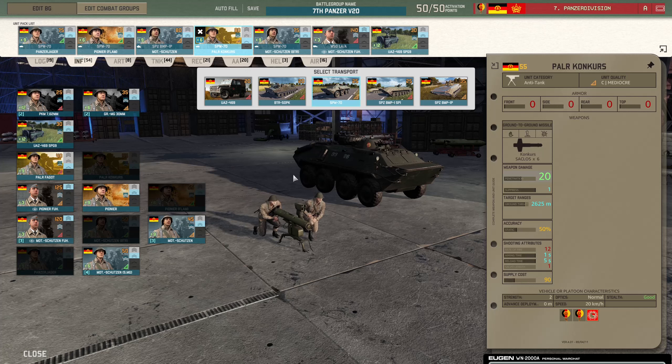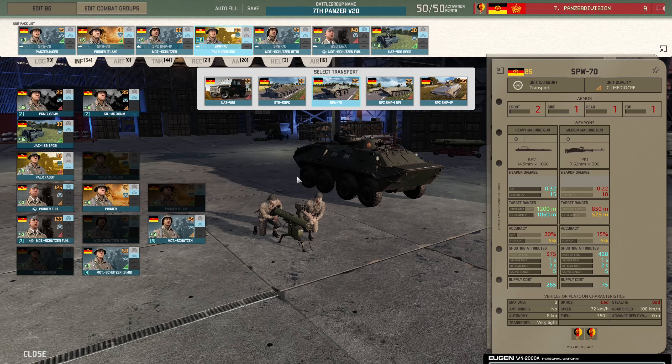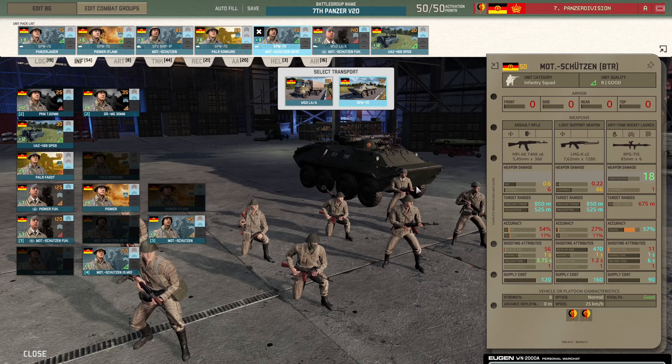SPW-70 with the Conkers. I bring the SPW-70 where I can — I think it's better than the BMP-1P with the Faggot. Conkers are good for denying area to the enemy and pushing back enemy heavy tanks. You're not going to kill them unless they make a mistake, but you'll push them back and deny the area. They have to bring up artillery to kill the ATGM team, especially if it's in a building, and that gives you time — time is what you need against enemy heavy tanks.